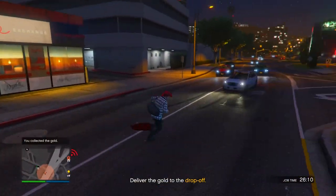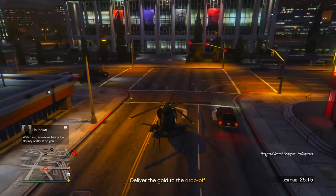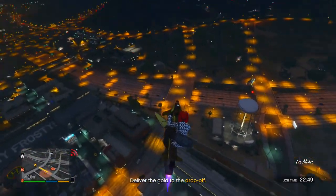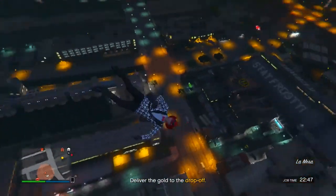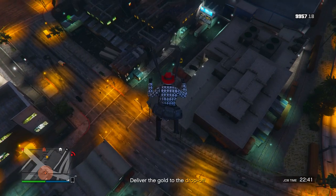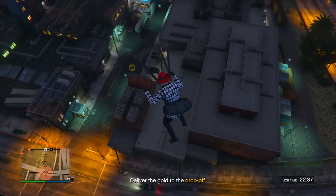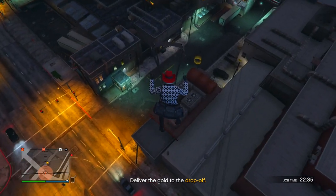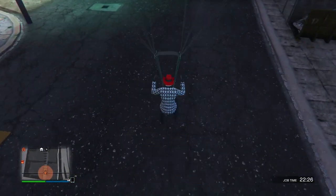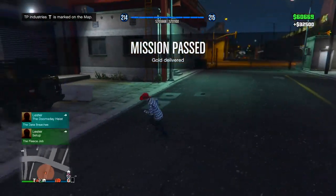That's actually so unfortunate — I got my bike impounded. So I decided to call the Buzzard in instead and I'm going to get my bike real quick. Now what you guys want to do is go fairly high up and parachute right onto the little drop-off circle right there. I suggest you guys hold LB and RB so you guys are fairly accurate with this. And boom — we actually got $32,500, so this could get you some good extra money as well.